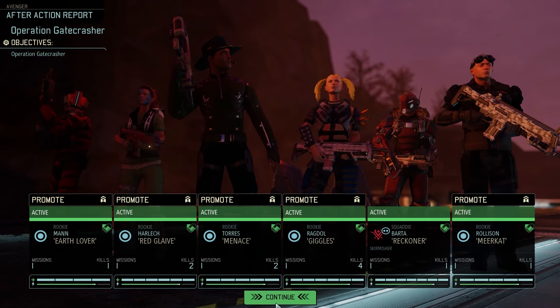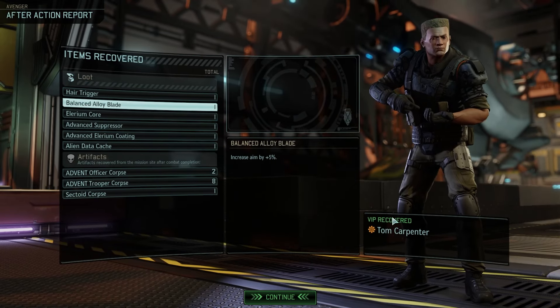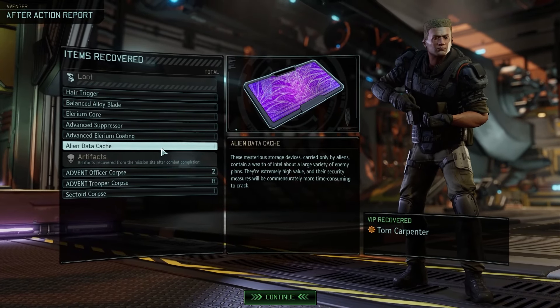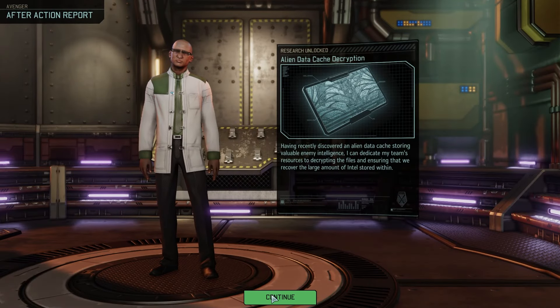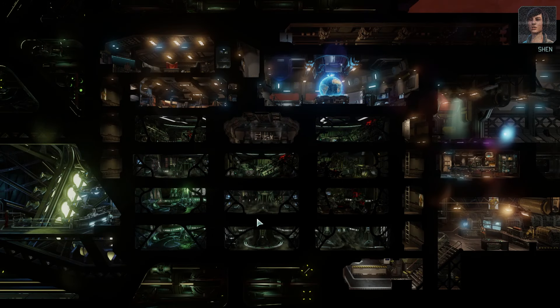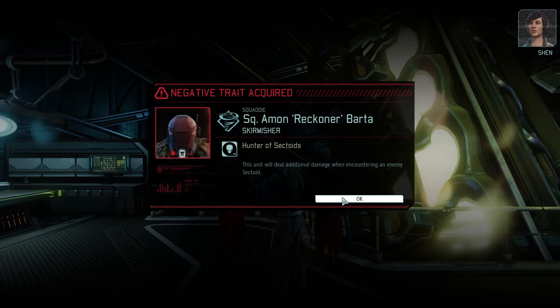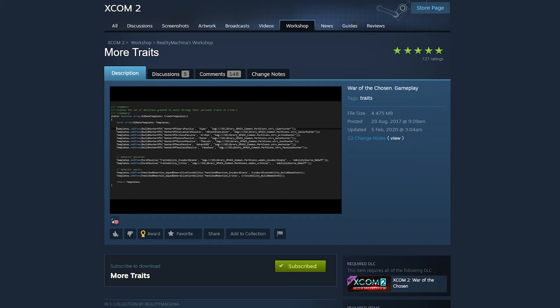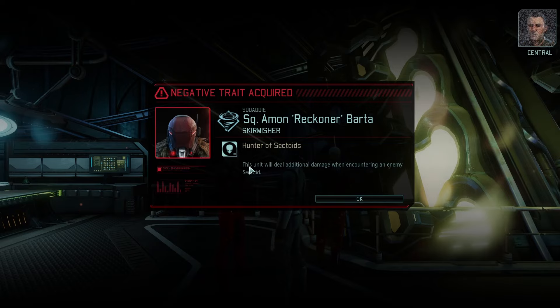We're not going to promote here, because then we don't get the choice over promotion. We start with an engineer and a scientist because we're playing on Covert Infiltration — I should probably have mentioned that at the start. You pretty much have to play this game with Covert Infiltration now. It really enriches the experience, but it doesn't give you the same intensity as Long War. It's like a very nice happy medium. Another mod we're using is More Traits, and people start with negative traits as well as positive traits. In this case, the skirmisher is apparently a hunter of sectoids — this unit will deal additional damage when encountering an enemy sectoid.